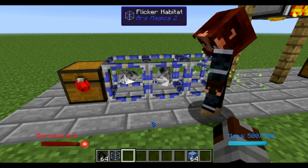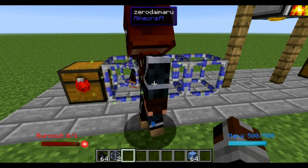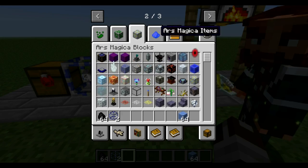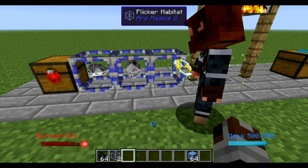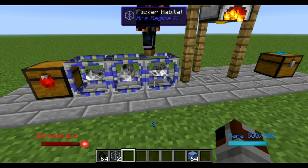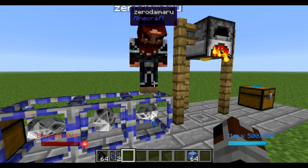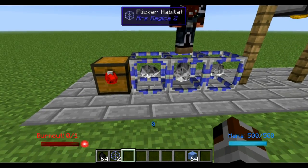There's also one other thing to note: there are placement rules regarding the Flicker habitat, so be aware of those. To increase transfer speed, you can take a lightning Flicker in a jar and place it in an adjacent habitat. Each lightning Flicker will increase the frequency of transfers by about 33% of the previous increase. What you really need to take away is that adding more than three is pretty much useless, and each one added after the first will not be as effective as the first one.